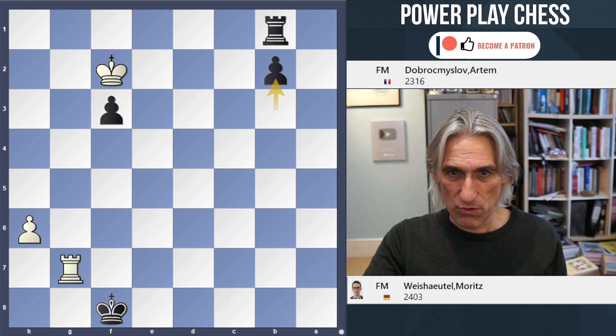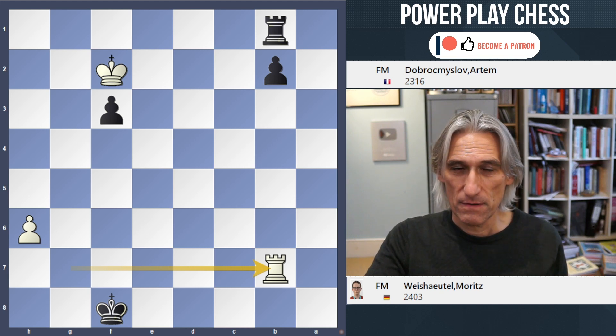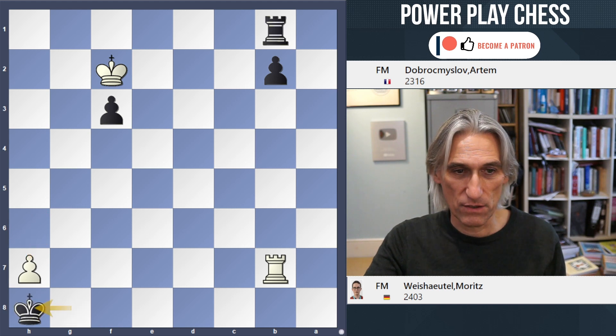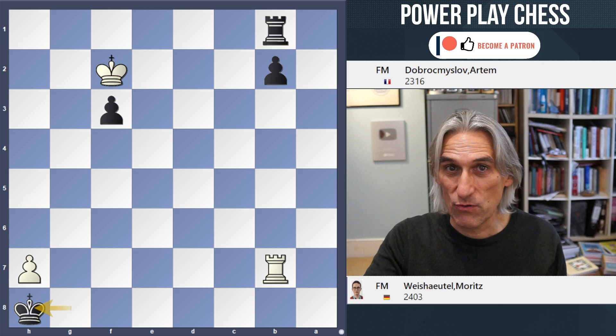So after b2, rook b7, black has to find a better move. In fact there's no rush. King g8 is the move, just making sure that that rook's pawn is going nowhere. You can give a check, but the king goes in the corner.